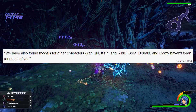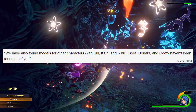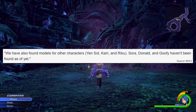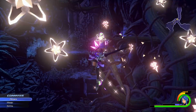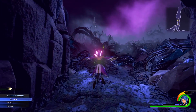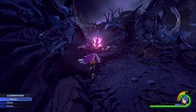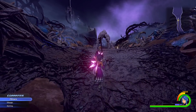They found models for characters including Yen Sid, Kairi, and Riku, but Sora, Donald, and Goofy haven't been found yet. Going back to the cutscene comment, if most cutscenes in 0.2 are pre-recorded video, getting assets for Sora, Donald, and Goofy probably won't be possible since they likely only appear in that end cutscene video. But this is still a work in progress, and I'm hoping over the next week these guys will find more secrets. I'll leave links to Key to Truth, 13th Vessel, and Exanimo in the description — until next time, peace.